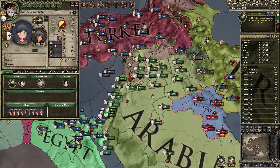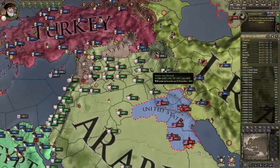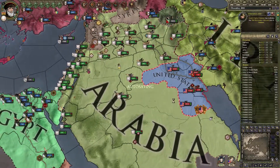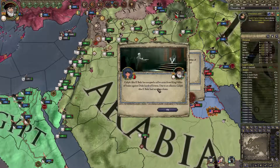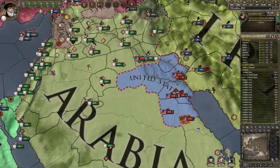Can I ally anybody else? Morocco? These are just my spouses. Prince of Turkey. We just need to reduce the number of event troops, because without event troops we can actually fight this war. I will have to hire some mercenaries.